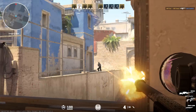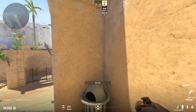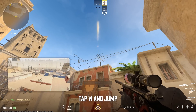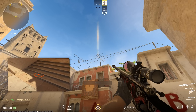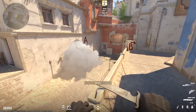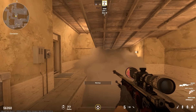Learning window smokes from spawn is a huge upgrade to your mid-takes, but also a ball ache. It's much easier to just learn a connector smoke and cut that angle off completely and make somebody else learn the window one. Smoking con is so much easier and more powerful now than it was in GO — a single smoke covers the whole thing, and a free-handed window smoke will let you fly up short. Or you can just fight the AWP. Always works.